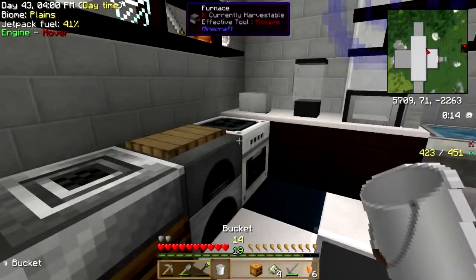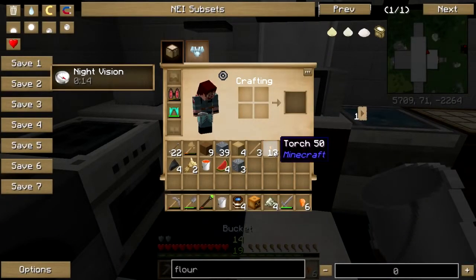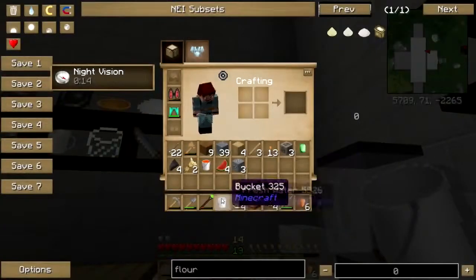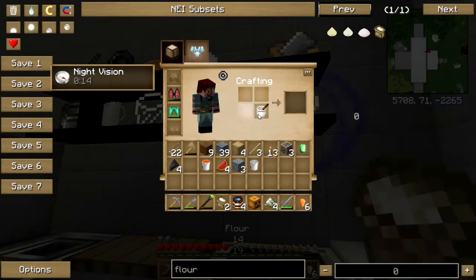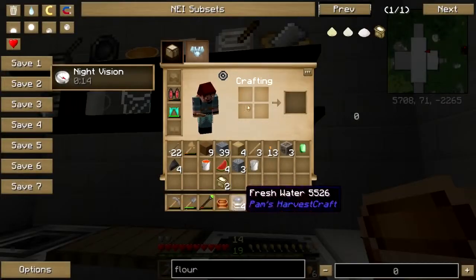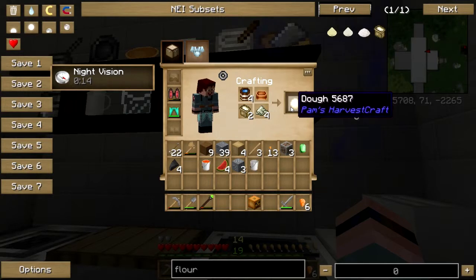I've got no fresh water because I turned it all into salt, so let me make fresh waters again. Now I need a mortar and pestle to make flour. I believe it's a mixing bowl — so it's flour, water, and salt. There we go, that makes dough.